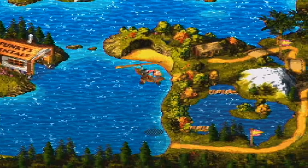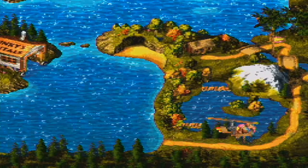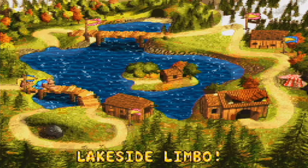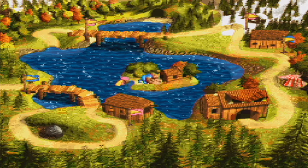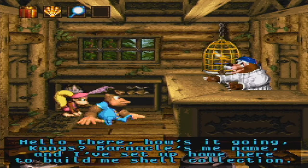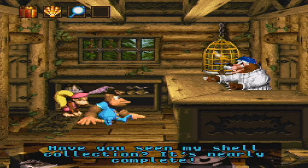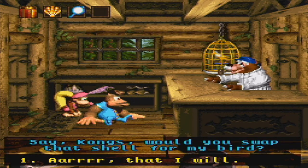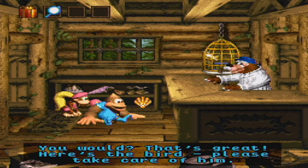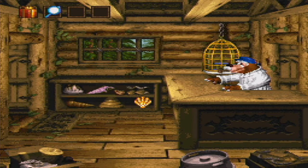From there, go to Lake Ring-a-Tanga and go to the island in the middle — Barnacle's cabin. Barnacle says he set up home here to build his shell collection, and it's nearly complete. 'What a beautiful shell — it's just what I need! Would you swap that shell for my bird?' I'd rather have that banana bird than the stupid shell, which I can't use elsewhere. There we go.